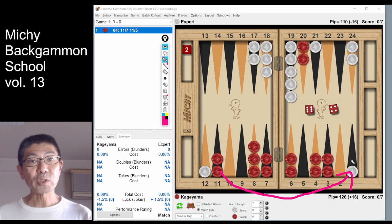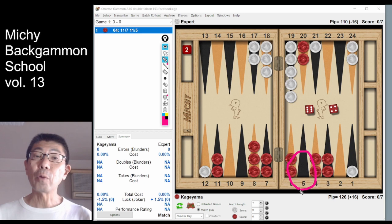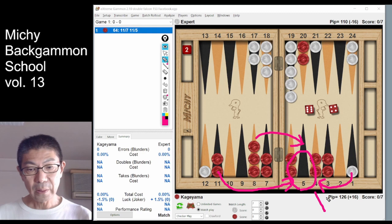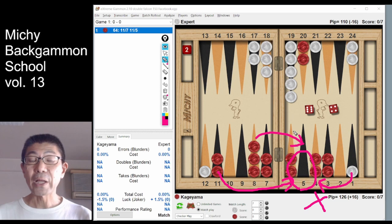Then I had an image before rolling the dice. I want to fill my 5-point to complete a full prime. So with any 6s or any 3s, I'd slot on the 5-point, and if white misses, I'd complete a full prime. Yeah, that's my thought process.